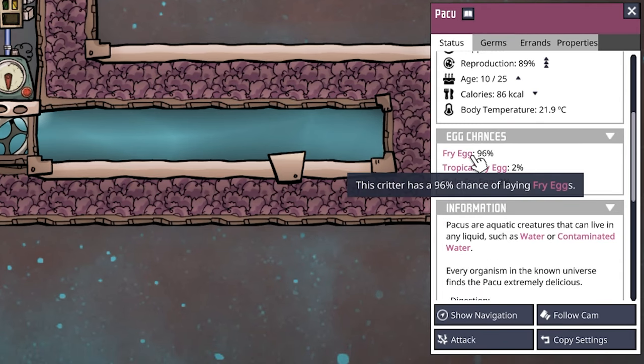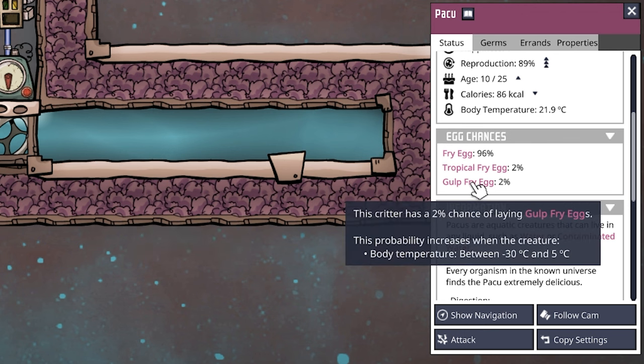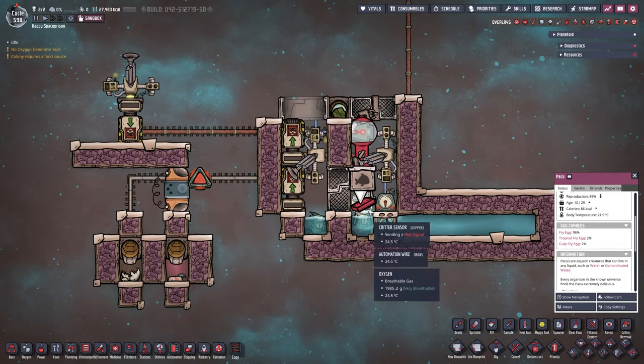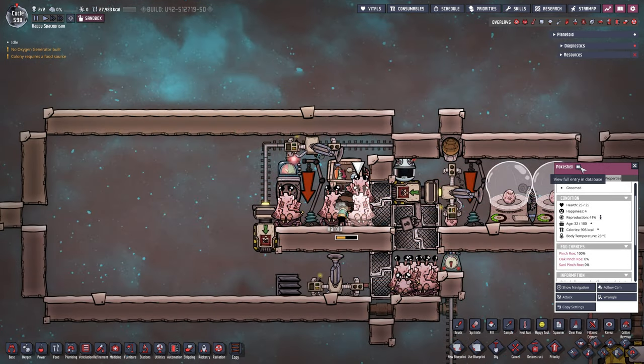Down in the database, there's a 96% chance of laying a fry egg. To get a tropical fry egg, the paku's body temperature needs to be between 35 and 80°C. A gop fry egg requires -30 to 5°C. With water at 20°C, that's the perfect temperature to stay with regular pakus — which is usually what we want.